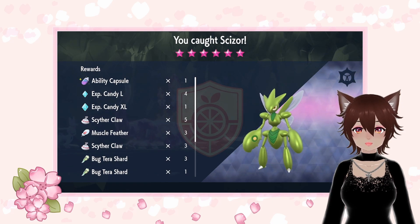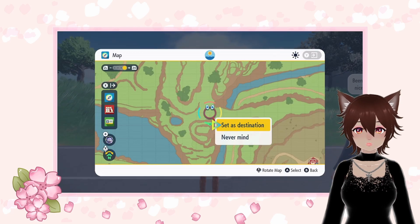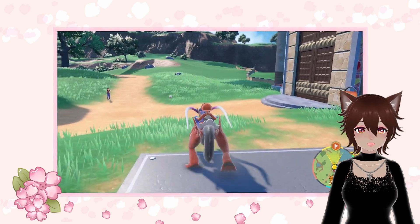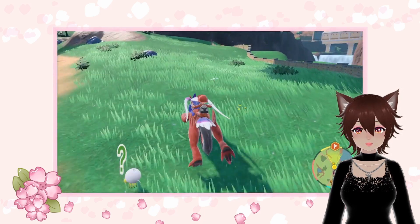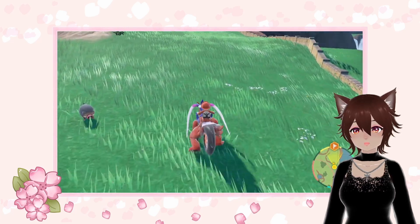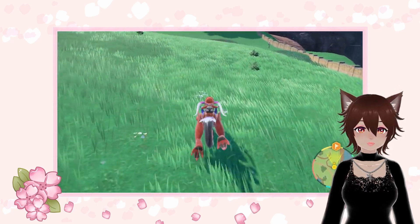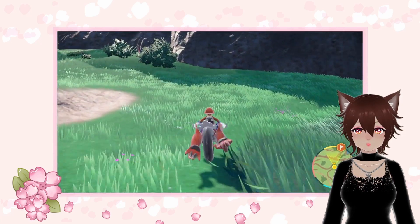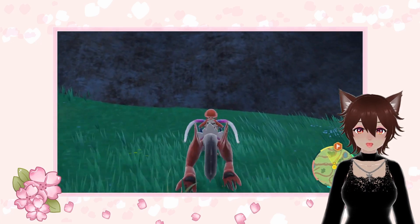First, you can try your luck at a 5-star and 6-star raid featuring Scyther or Scizor. Here, you have a low chance of encountering it shiny. Luckily, defeating a Scyther or Scizor in a raid is far easier than Annihilape, and you can do it solo with the correct counter to Scizor's Tera type.